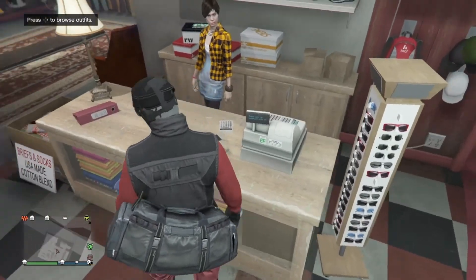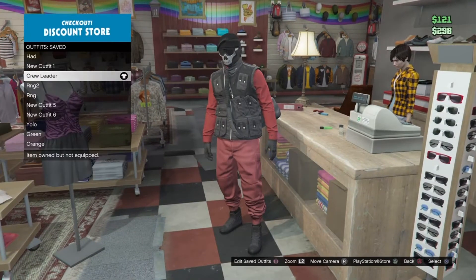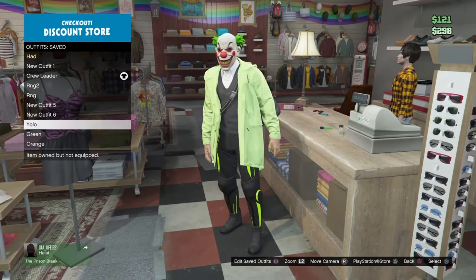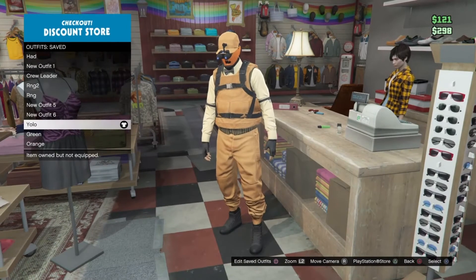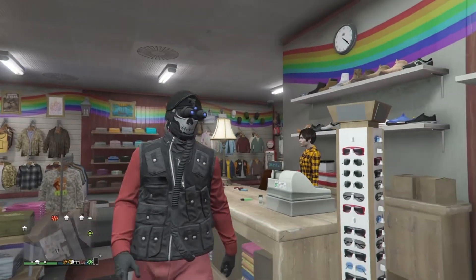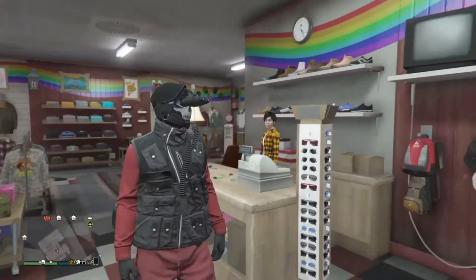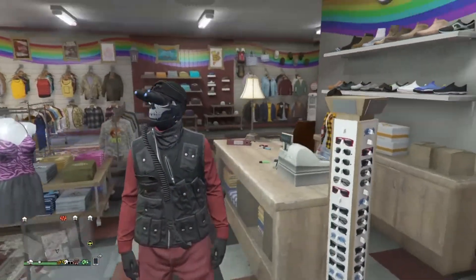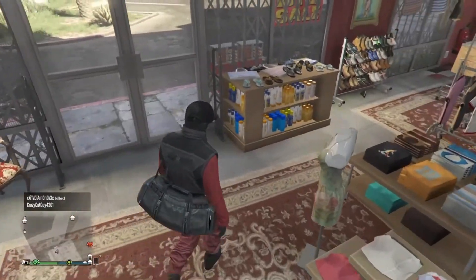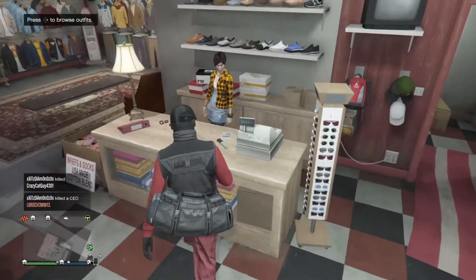Now you have the outfit. If you want, you can go in and do the night vision glitch — you can see on this outfit I have it, and then I put it on the other outfit. Everything on it: night vision goggles, the glasses underneath, the mask, the hat, the flight tube, the duffel bag, and the rare red joggers. Once you have all this stuff, go and save it as an outfit.